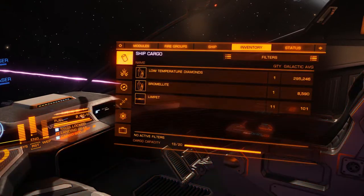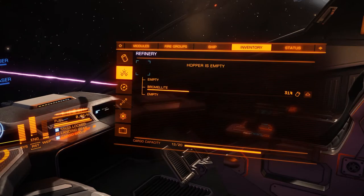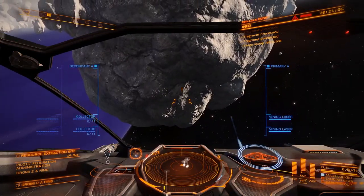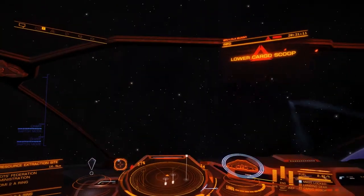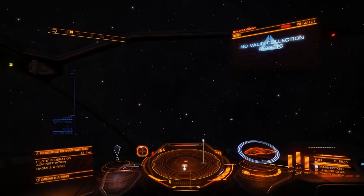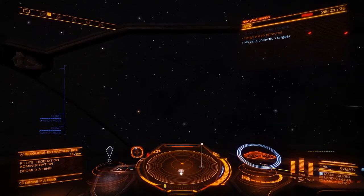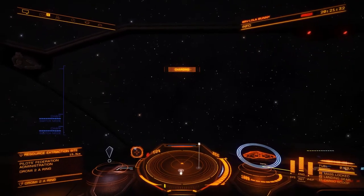Let's look at the average price for it — two hundred and ninety-five thousand for one ton. We've got some bromelite but let's not worry about that. Let's shut the cargo scoop up. All right, we need to get away from the mass of the rings, get back into supercruise, and head back to the station to dock.